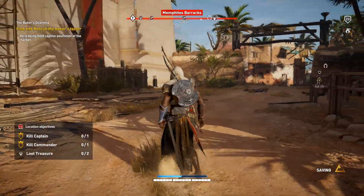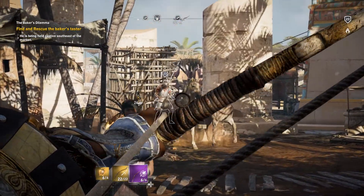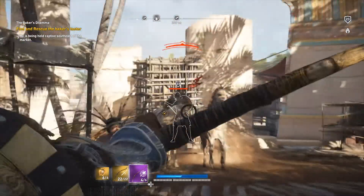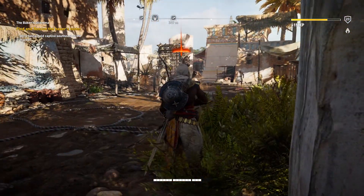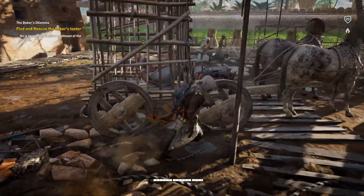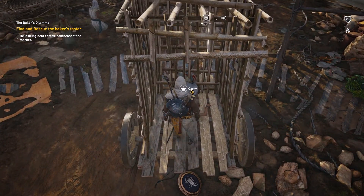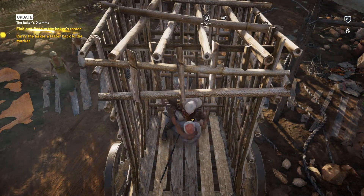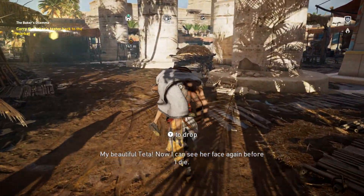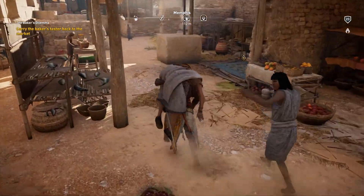If you're looking to take out the caravan driver, you might want to either attack him straight on or light him up with one arrow — strike him right in the forehead with one arrow to stop the cart from moving. Then go ahead and interact with the baker and carry him back to the objective location. You could also assassinate the driver from a rooftop, but if you just want to complete this the easy way, just interact with the caravan and you should be good to go.